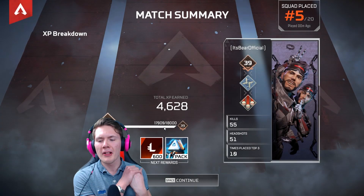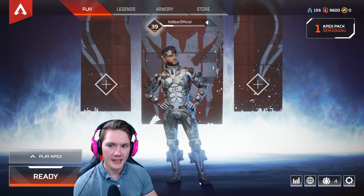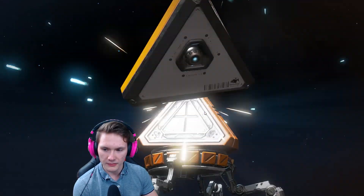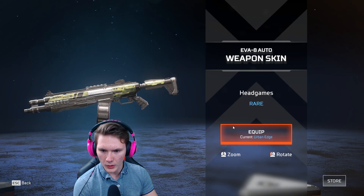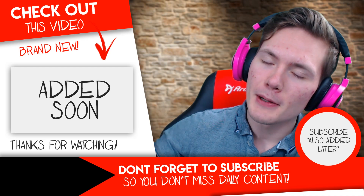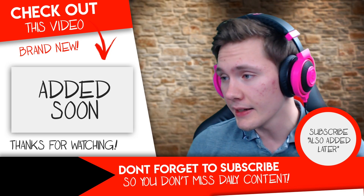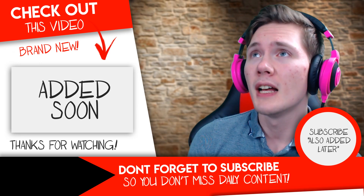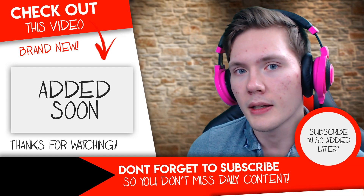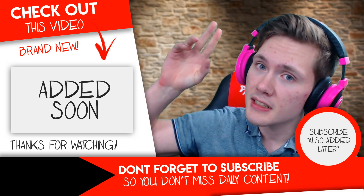Bunny hop strategy overall — pretty decent. I liked it. It gives you a little bit more mobility and leaves the enemy sort of confused as to what they should do. Let's open a pack and end it off. We got a rare weapon skin — I already have a rare on this one, so that's not that great. Guys, that's gonna do it. Thank you so much for watching. If you enjoyed, leave a like. If you want more Apex, let me know in the comments. Feel free to subscribe and hit the notification bell — I want to do more diverse content on the channel. Expect some Apex; maybe I'll upload a couple of games with friends. Check out that video over there. I'll see you in the next video — bye!